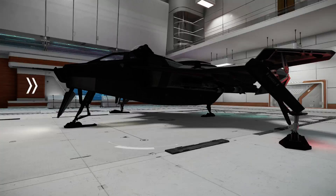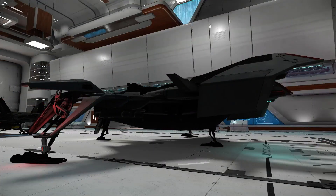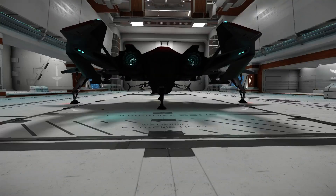But actually we were talking about the Arena Commander — a new ship just got added: the Gladiator. The Gladiator two-seat bomber is available at the Pledge store if you're interested, or you can wait until the Persistent Universe comes out where you can get it for regular UEC credits.